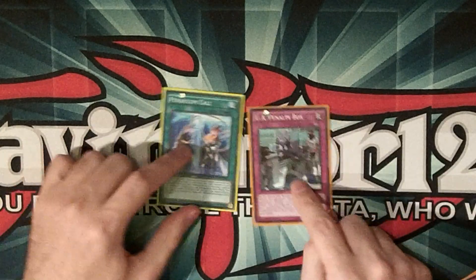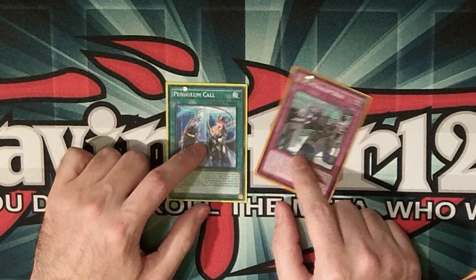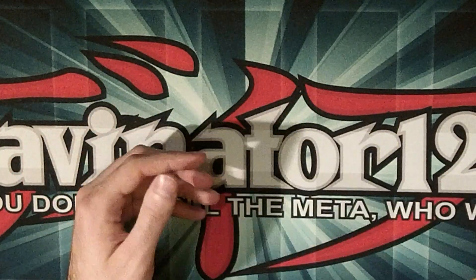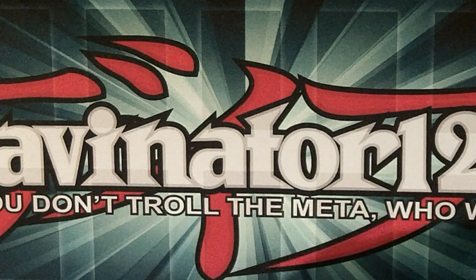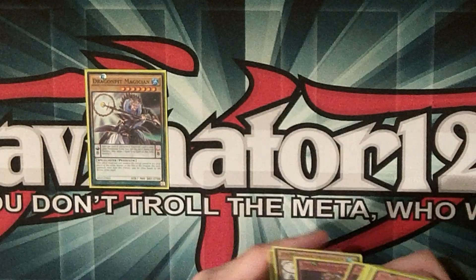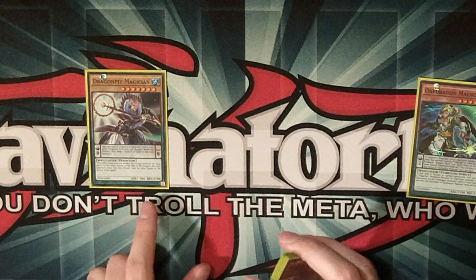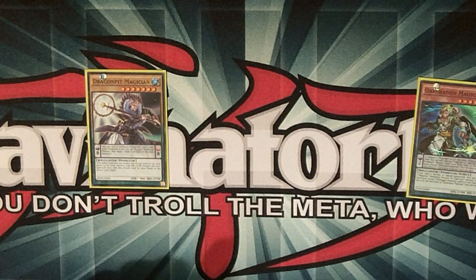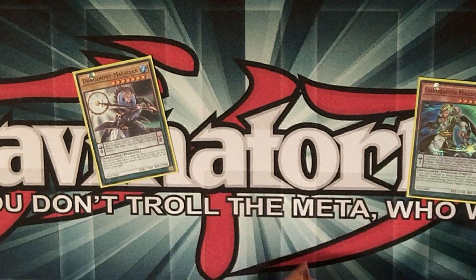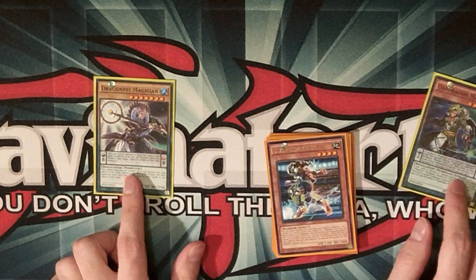One of your best opening hands is Pendulum Call and Penalty Box — discarding Penalty Box with Pendulum Call is just broken. And when you have Dragon Pit and Oaf Dragon as your pendulum scales, that's an 8 and a 2, so you can pendulum summon every one of these guys, which is really cool.